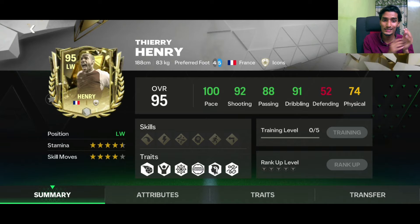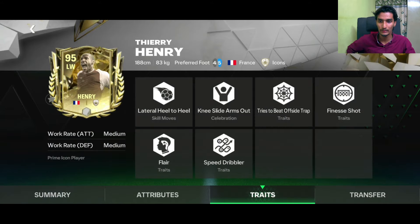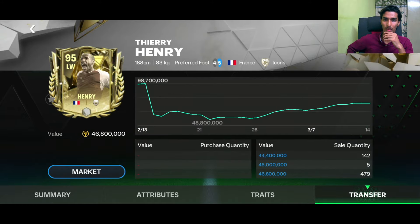The second pack had Thierry Henry. He has really good stats: 100 pace, very good shooting, 88 passing, 91 dribbling. Physical is a little low but he's not a prime icon. Four-star weak foot, four-star skill move, four-and-a-half star stamina. Traits include outside rep and finesse shot, flat rate, and speed dribbler — dribbling is very good.